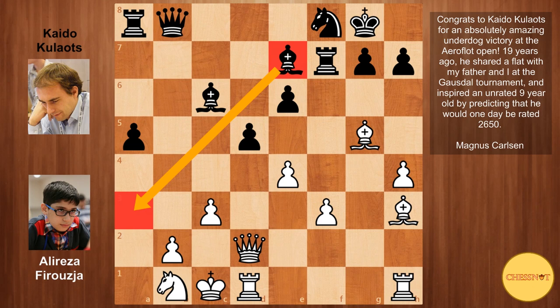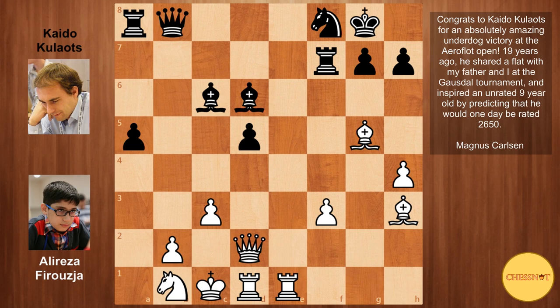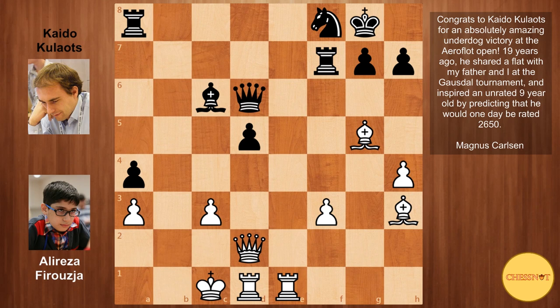But black avoids the trade with bd6. We have pawn takes d5, e takes d5, rook h to e1, and a4 — white cannot stop this a3 idea. Farrokhzad desperately tried knight to a3, but the knight was simply hacked off the board: bishop takes a3. And now queen d6, looking at this pawn, and this looks lost for white. If he tries queen to b2 to defend the a pawn, then the rook simply comes to the b-file — rook b8 — and rook b3, and this wins the game.